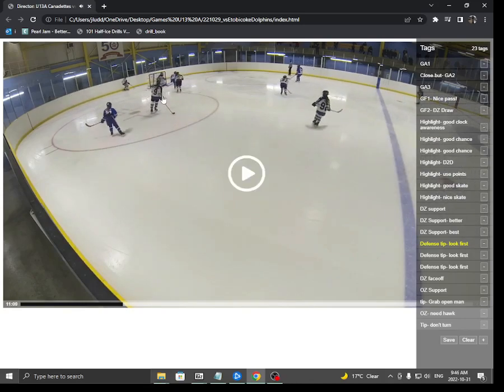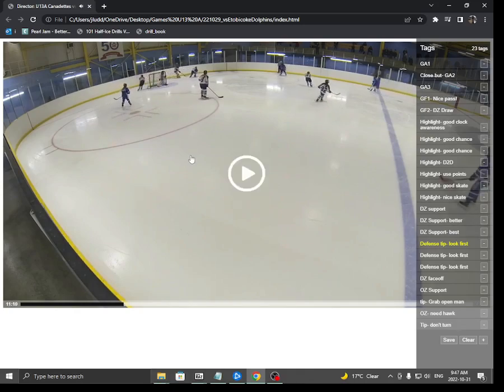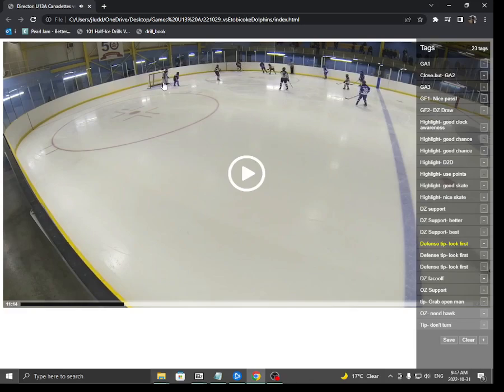You can see this girl has a clear path. She knows Ellie's coming around, she's cheating, and she's going to get to Ellie right there — taking away all her time and space. Now Ellie has to make a rushed, panicked decision. You can see there are three players for Etobicoke all in really good position. Ellie has no time to take a look, and we're going to turn over that puck. So just remember: always look first.